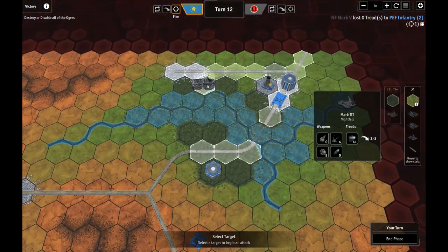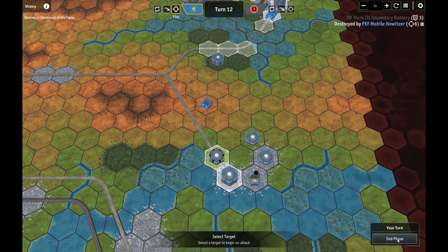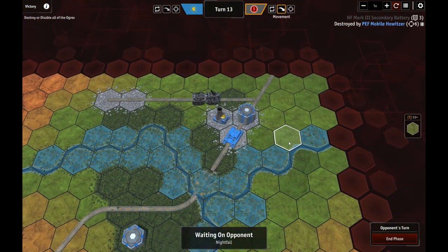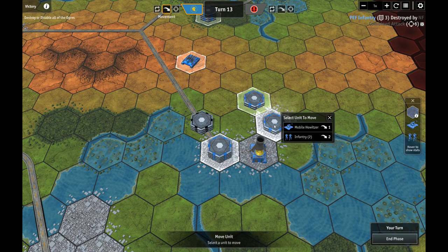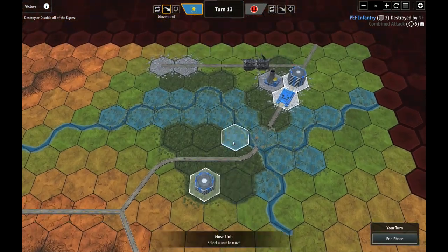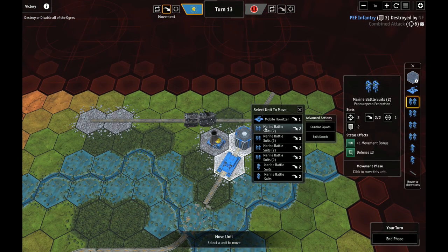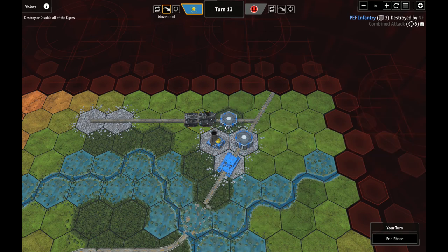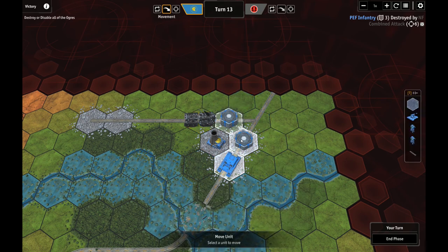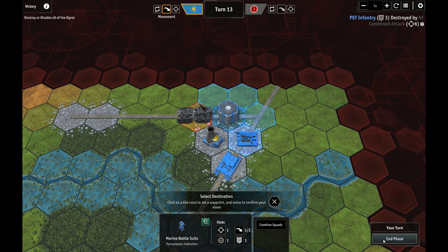These guys are still in range — moving infantry up into range. They're facing like 20 anti-personnel batteries but we'll try. Fire phase: going for Mark IV treads with everybody. Going for treads on the Mark IV. Movement phase — ending it. I'm taking a little more caution to make sure I know what phase I'm in. No treads? You got no treads. Alright, everybody else can focus on this guy. Finally. We want the heavies, the howitzer, and all of these to focus on treads.